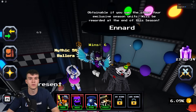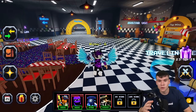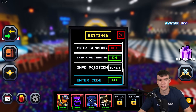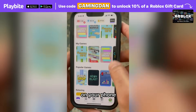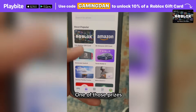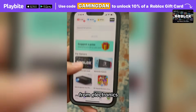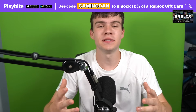We've got so many working codes to redeem in Five Nights Tower Defense. To claim codes, go to the left, click on the settings button, and scroll down to type your codes in. Also, if you're ever in need of Robux, download the app Playbite — it's like an arcade on your phone where you can play fun games and win prizes, including official Roblox gift cards and other stuff like electronics, snacks, and fidget toys.